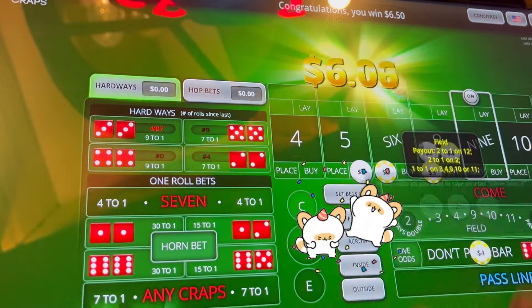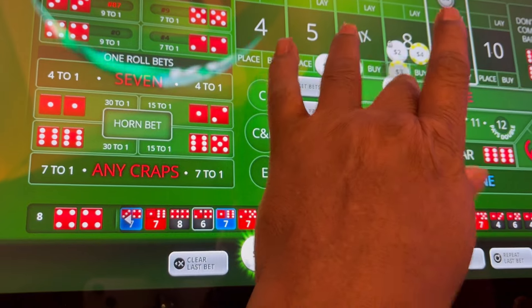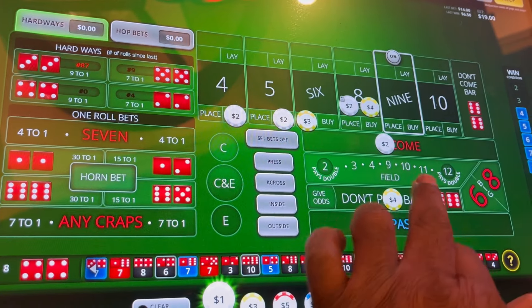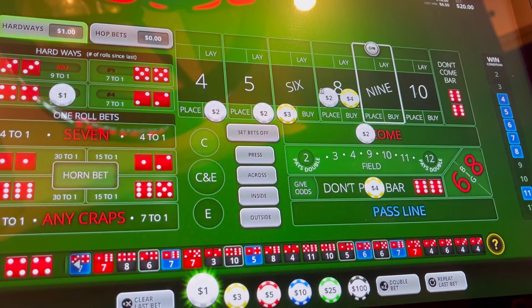Eight — a hard eight. Of course, we're not playing the hard ways now. We're going to come back and repeat that bet. We'll take that down and put back up. Because we have a dollar left, we're going to put it on the hard eight. We're up to 122 dollars.